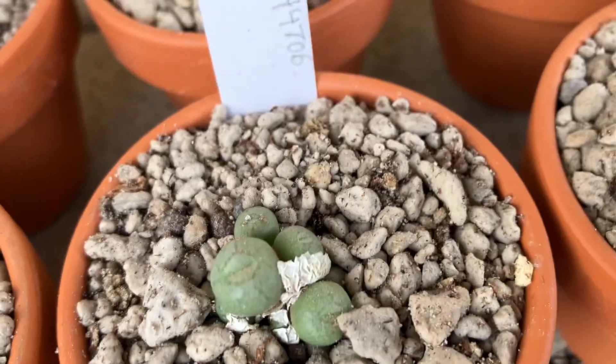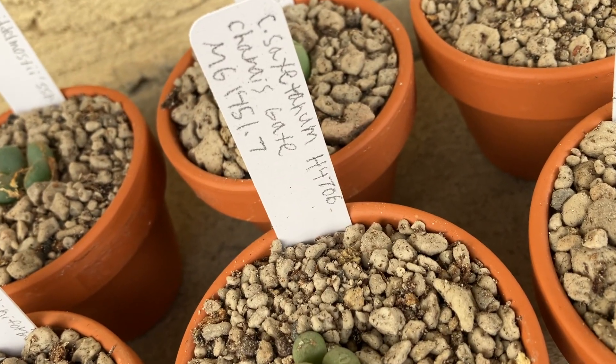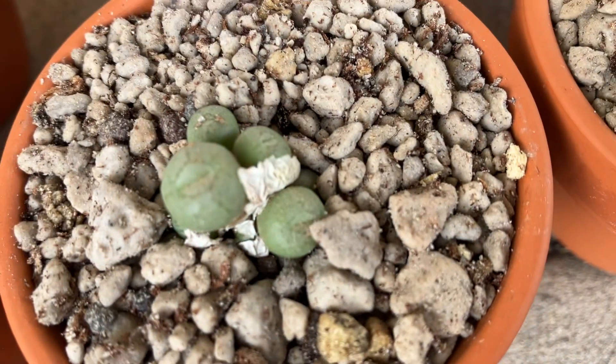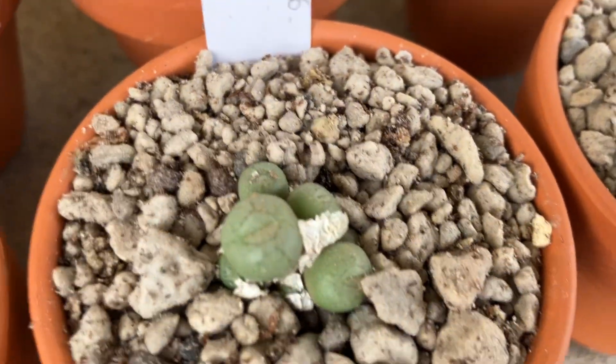Next up is a Conophytum saxitanum H4706 — Chaneis Gate — Mesa Gardens number there. Look at that. Very pretty. It's a nice small clump, but super pretty.